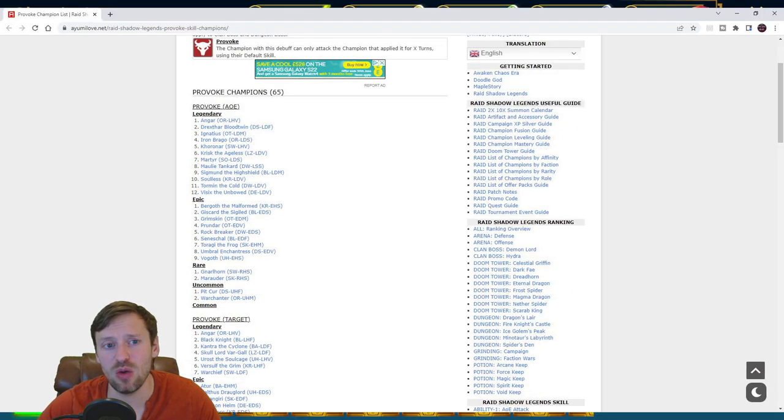For provoke champions, only use those with AOE provoke so you grab the whole team's attention. Great options include Ignatius, Iron Brago, Coroner, Krisk, Marta, Molly, Sigmund, Tormund, Vizix, and Solas - though Solas is more of a nuker. Importantly, make sure their AOE provoke is 100% chance - otherwise there's a risk they miss and the enemy turns around and hits you. Rock Breaker, Taraki the Frog, Umbral Bogoth, and Narhal are also viable options.